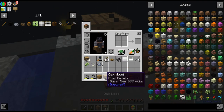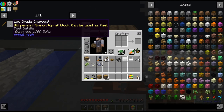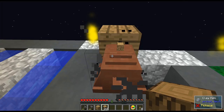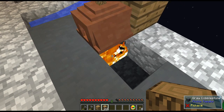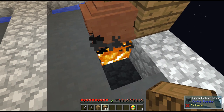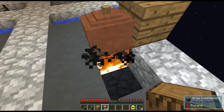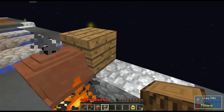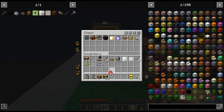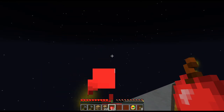Now it's functional. We put a log on here and it will turn into low-grade charcoal — that's your first fuel. This fire doesn't go out. I honestly don't know how you're supposed to do this if you have fire spread turned on, since the fire would go out after a while because it's not netherrack. Or maybe it's smart enough to know there's a kiln above it and not extinguish.